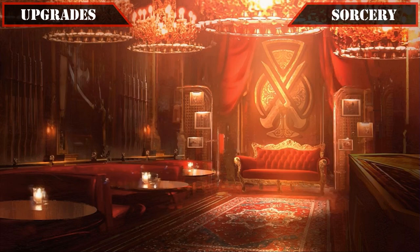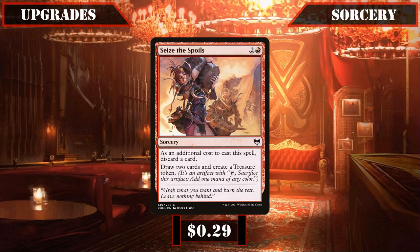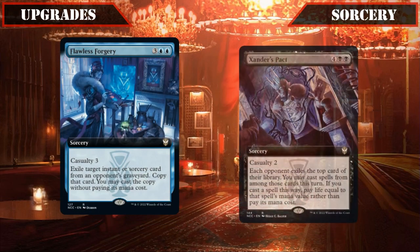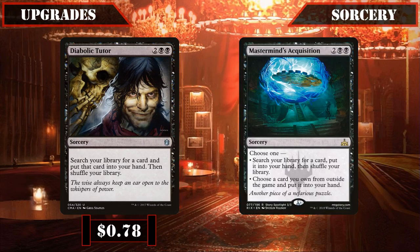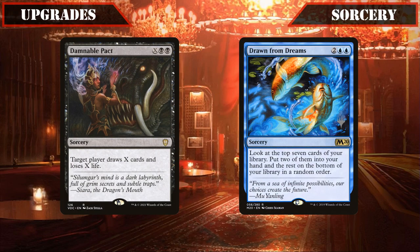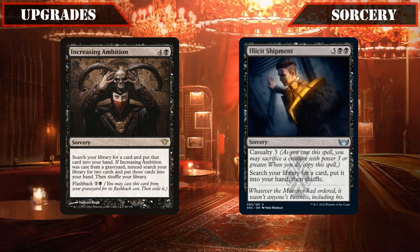The sorcery upgrades are then up next, which underwent a massive overhaul aimed at improving our deck's consistency and ability to close out games. First we'll be dropping Deep Analysis, which is a bit too mana intensive for the draw it provides, swapping it out for Seize the Spoils, which when copied lets us pitch one to draw four and also creates two treasures, both helping us dig through our deck for more spells and giving us the means to cast them. Flawless Forgery and Xander's Pact also get cut, both being far too reliant on our opponent's decks to be used effectively, being swapped out instead for Diabolic Tutor and Mastermind's Acquisition, which let us tutor up anything we may need directly from our deck to hand and become exponentially better when copied to double up on that tutoring. Similarly, Damnable Pact and Drawn from Dreams get the axe, their draw being nice but ultimately being replaced with the tutors Increasing Ambition and Elicit Shipment, giving us more means to get exactly what we want directly from our deck into our hand instead of hoping to draw into it.